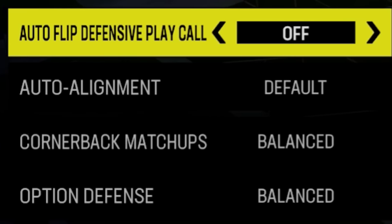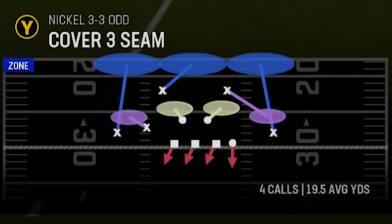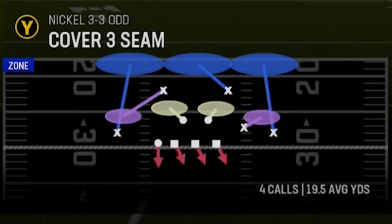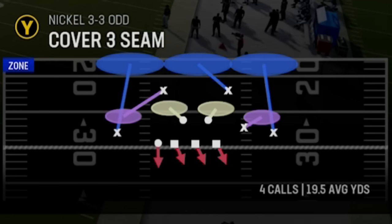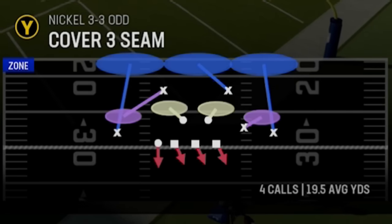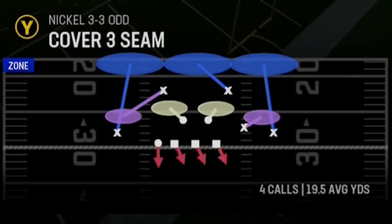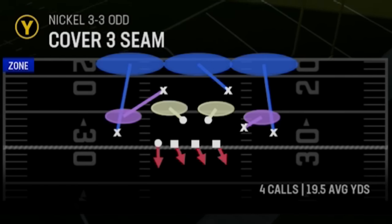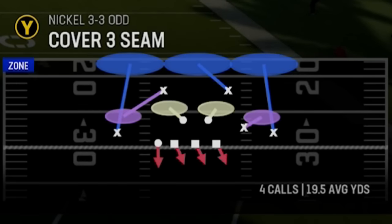One of the first things you want to do — and I covered this in a coaching adjustments video — is have your auto flip turned off. With auto flip off, all you really need to do to make this blitz work is flip the play pre-snap. Henry figured this out faster than me and accelerated the learning curve, because flipping the play gets incredible pressure when you do.